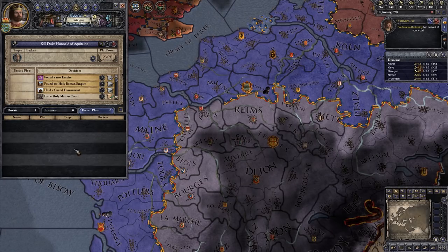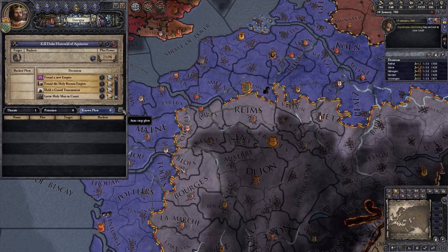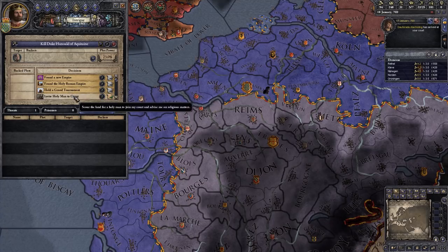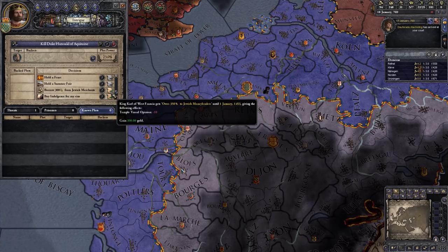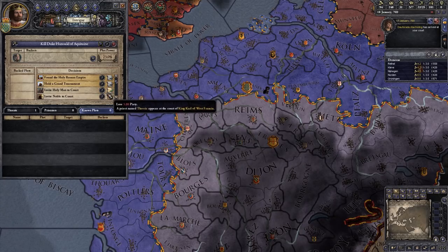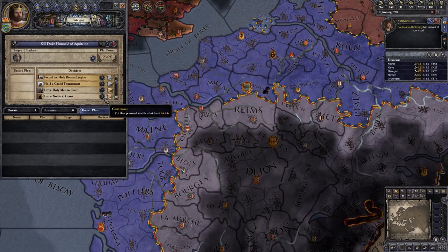There are also known plots — plots your spymaster has discovered happening in the realm. There's also a button to auto-stop plots: if you click it, a message will automatically be sent to any known plotter asking them to stop. It doesn't mean they will, but it means you don't have to do it manually. There's also a list of various decisions you can take. Only the ones with a parchment with a green tick are ones you can currently do. If you ever want to know the requirements, mouse over the little question mark, and mouse over the parchment on the right to see what you get from it.